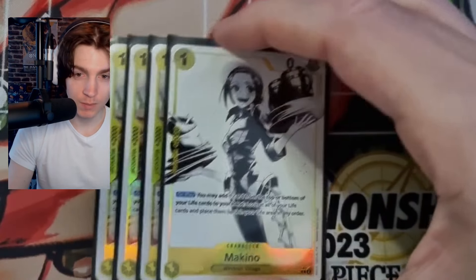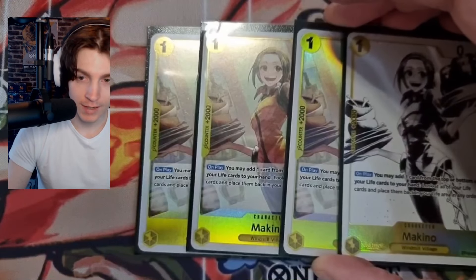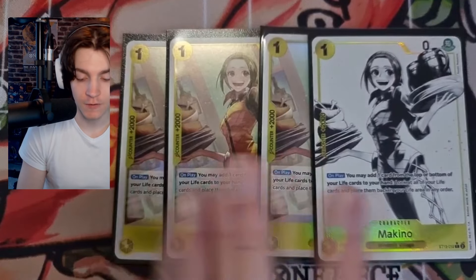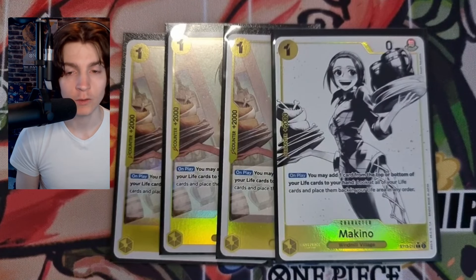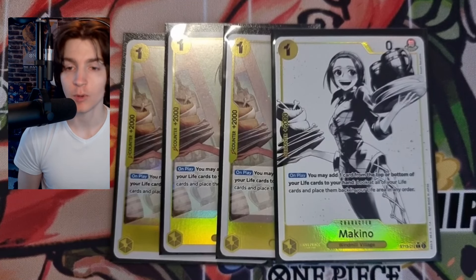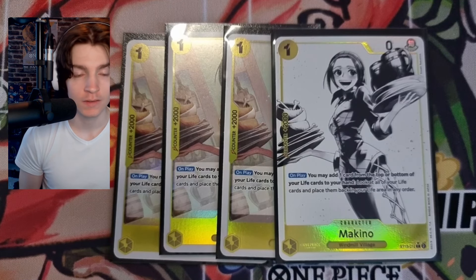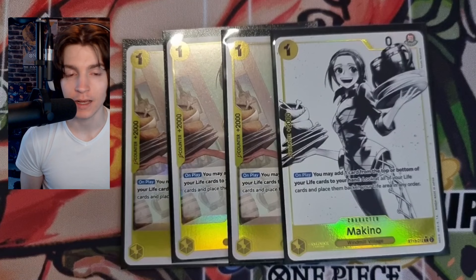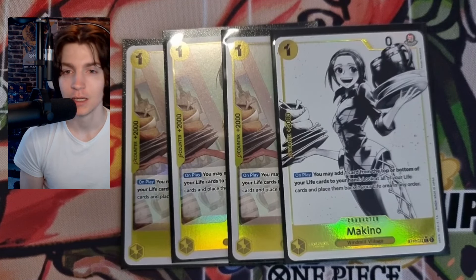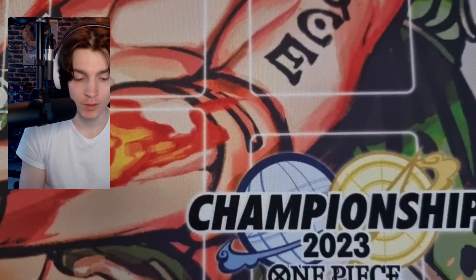Then we also play four copies of Makino. Makino is basically our 2k counter, but also has a really neat effect. If your opponent doesn't want to let you go down to low life, on play you may add one card from the top or bottom of your life to your hand, then look at all your life cards and place them back in any order. You usually want to use this at one life when they won't attack you, so your leader effect won't be active — play this, go to zero, and then use your leader ability.